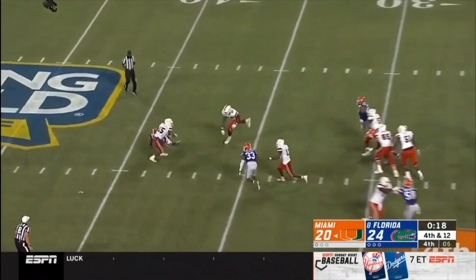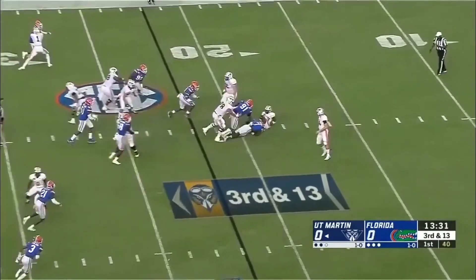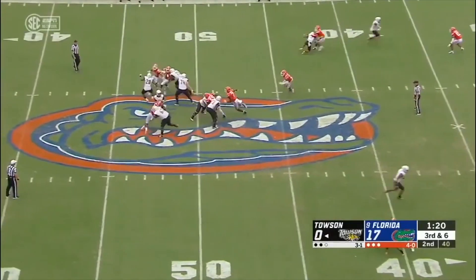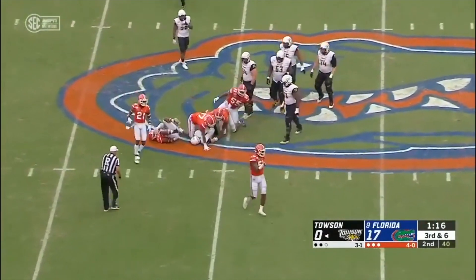Bobble — Williams spun around and just fires into the ground. Logan is wrapped up by Jeremiah Moon. Third and six — this will help him get off as they swarm Blacko.